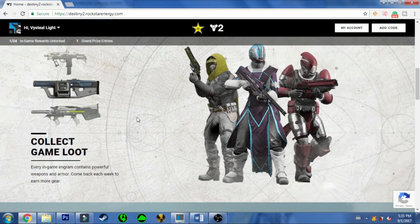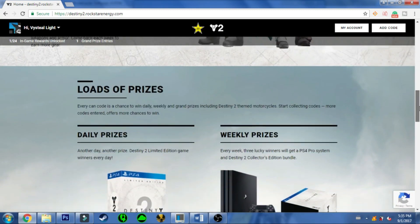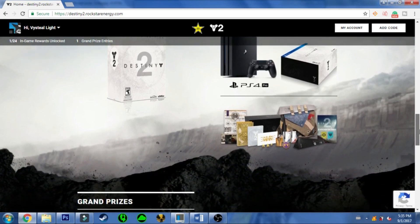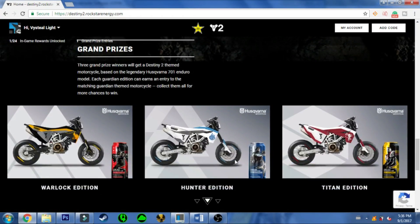Here we go — here's some in-game loot. This is the stuff we'll be able to acquire, which includes shaders, armor, and weapons. Moving on down, there are also some prizes you can be rewarded with, including the collector's edition for Destiny, weekly prizes for PS4 Pro, and even a motorcycle, which is going to be pretty badass.